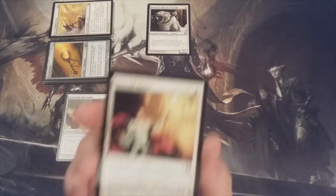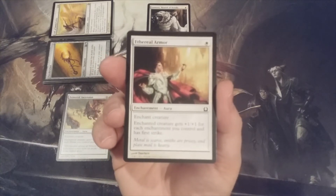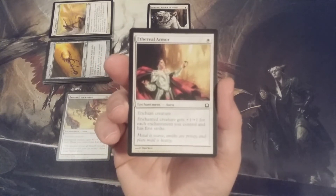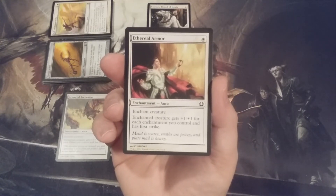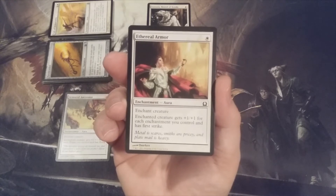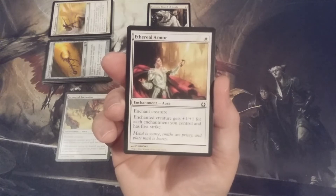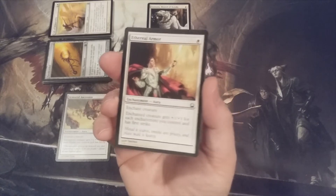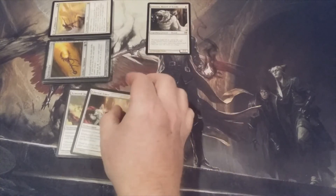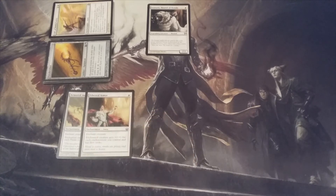Aura number two: Ethereal Armor, for one white. This aura gives enchanted creature +1/+1 for each enchantment we control and grants first strike. There are similarities to Helm of the Gods from last week, though Helm of the Gods doesn't give first strike. Ethereal Armor is an enchantment-matters spell and will hopefully have many enchantments in play to boost the power and toughness of the enchanted creature.